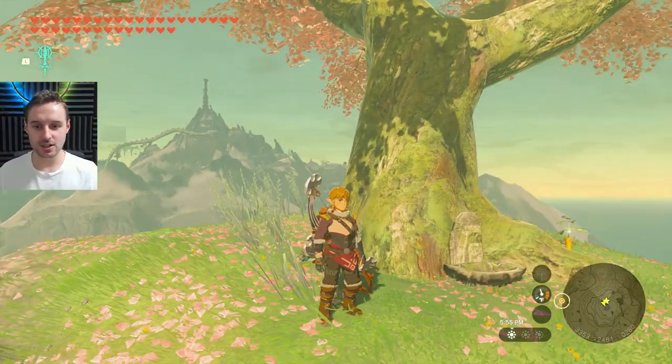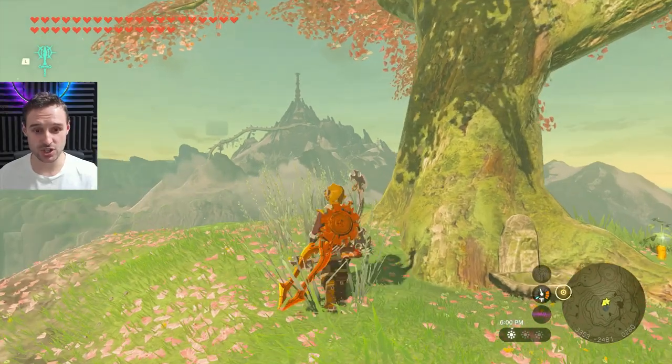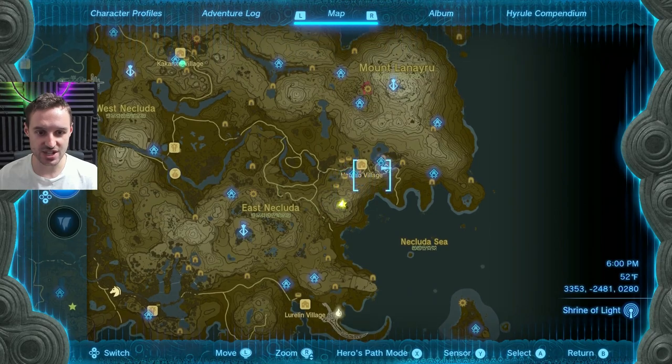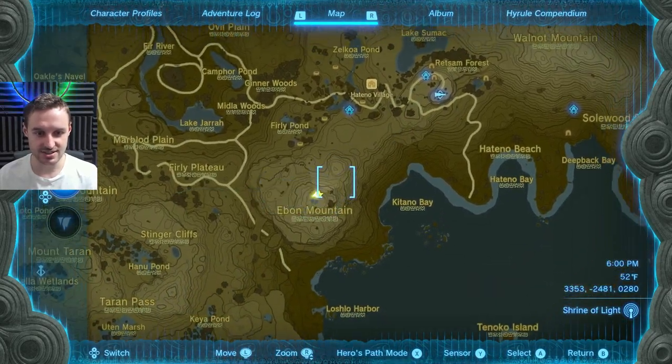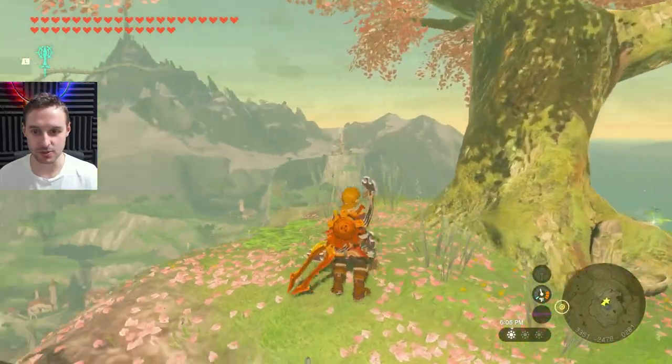The cherry blossom for Hateno, Mount Lanayru, and some of the eastern islands out in the ocean is found on Ebon Mountain, which is south of Hateno village. It's very easily accessible — just go a little bit southwest from there and you'll find it at the top of the mountain with a beautiful view as well.